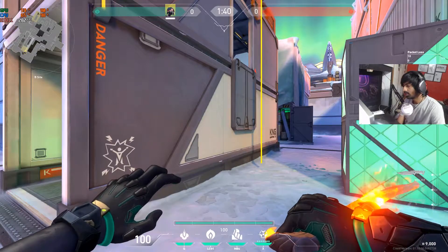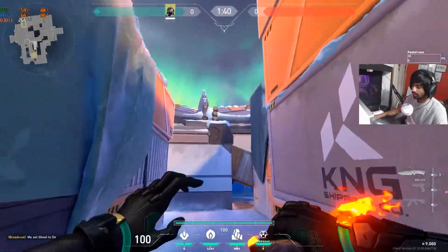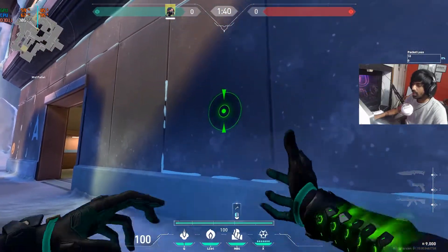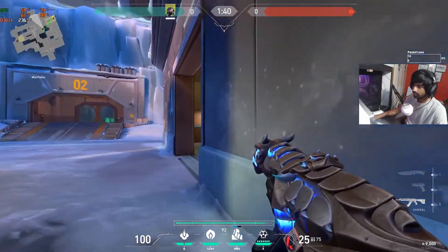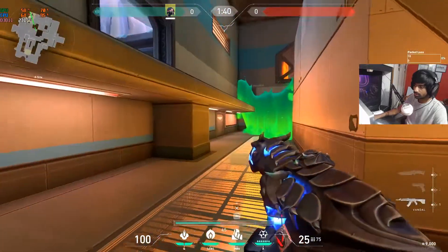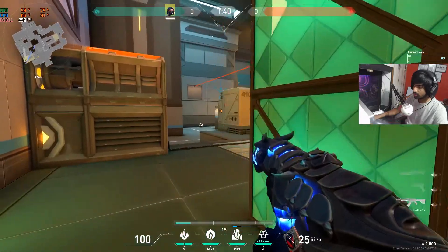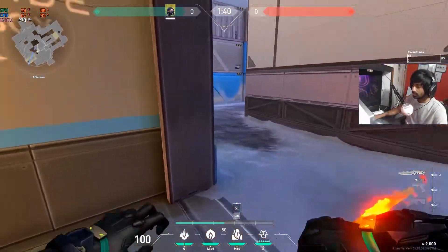As a defending side, I like to save my toxic screen for after-plant situations. For example, if I'm playing B side and enemies plant on A side, I rotate over. Coming from this direction, I split half of A site with the toxic screen like this. It makes it easy to move and check corners.